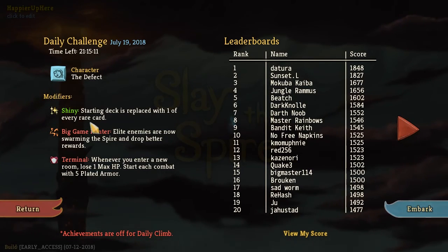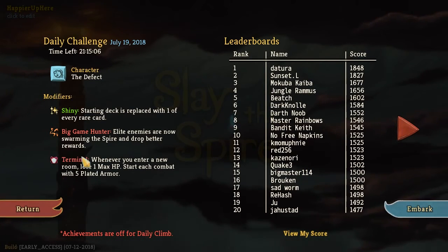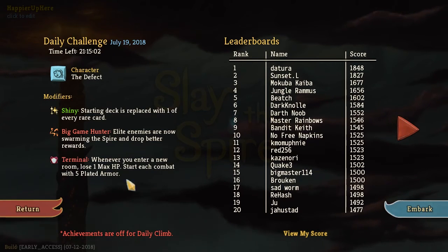Starting deck is replaced with one of every rare card. Big Game Hunter: elite enemies are now swarming the Spire and drop better loot. And Terminal: whenever you enter a new room, lose one max HP. Start each combat with five plated armor.